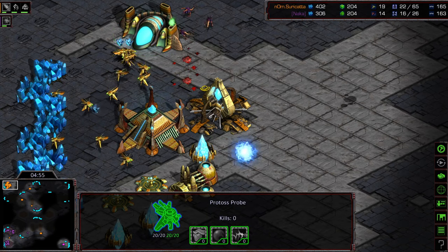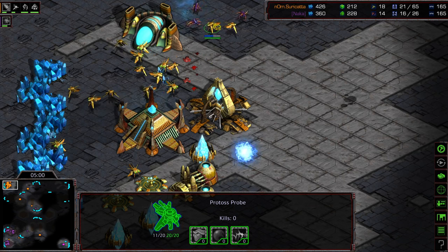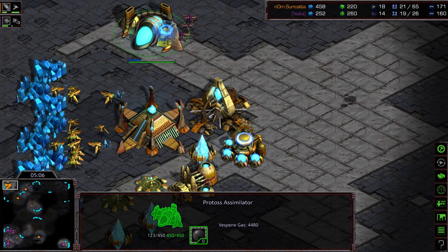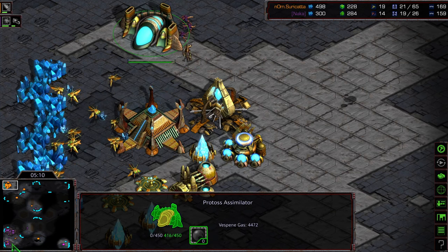It just barely reaches to the south. Probe's pulling off the line to try to defend, but that is going to cost them their lives. The Zerglings are happy for that trade. Now Surikata is at risk of losing his gas, and on an Infested Terran map like this, that is crucial.